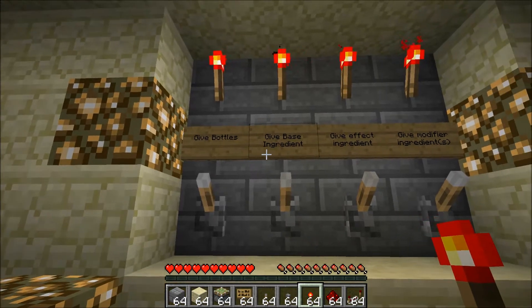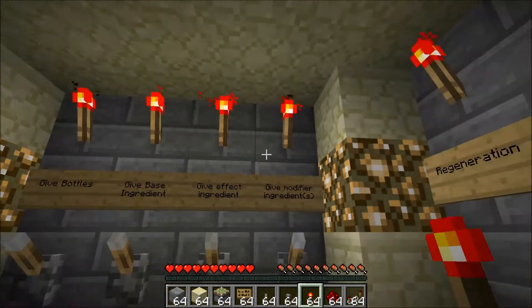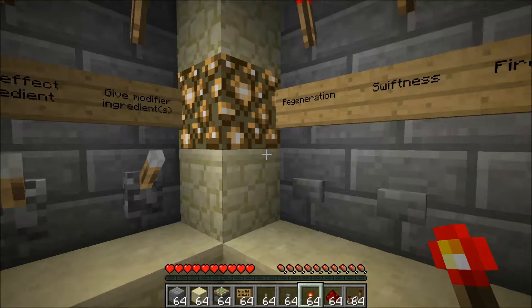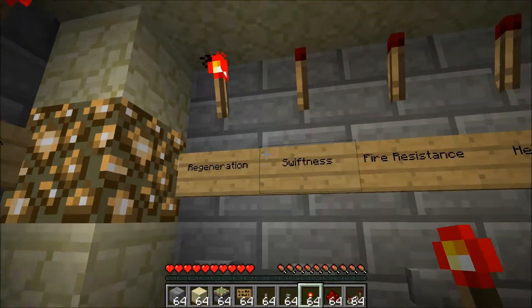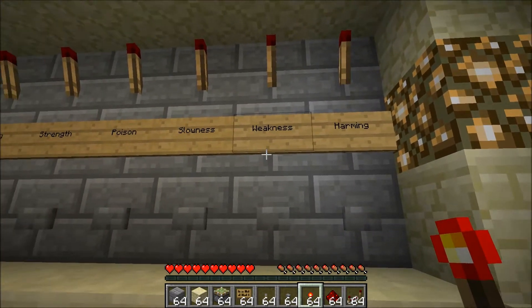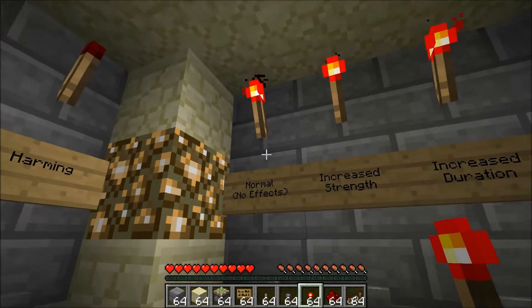Coming around here, hopefully you can read all the signs — levers, torches — there's an indent in the wall here for these because you need a block below them to cover up some redstone. Over here, buttons on the bottom, torches on the top, and signs in this order. If you want to change them differently, just pay attention to where these are now so when I put ingredients and things in dispensers, you'll know how to change that accordingly.